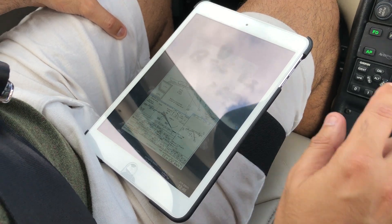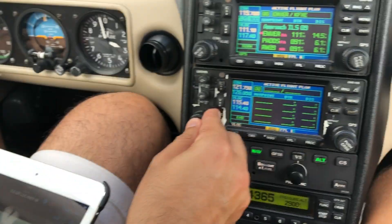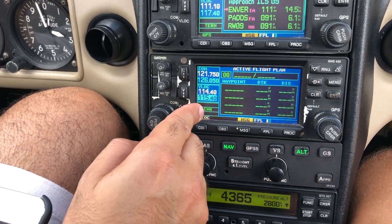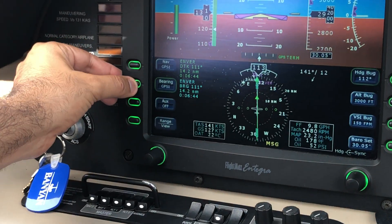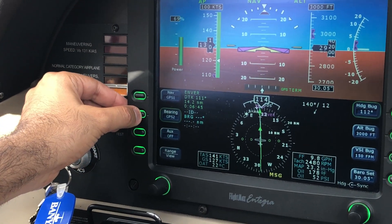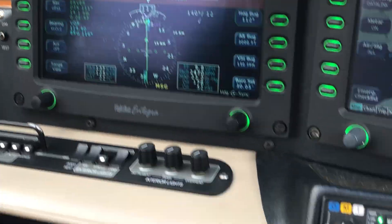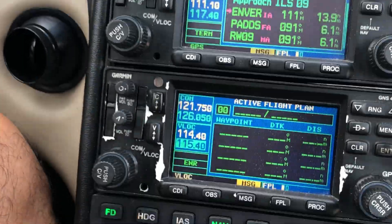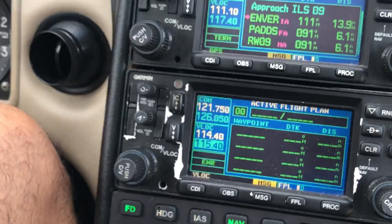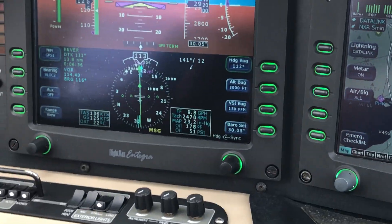A good thing here — I can have 114.4 and get the bearing. Exactly. On the V-lock 2-2. And then I can double check the FADS position when it shows 3, 2, 1. Yes.